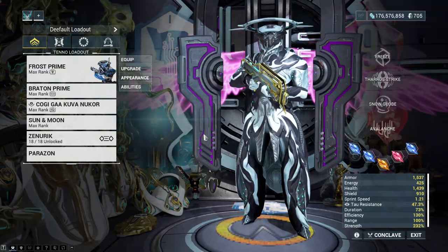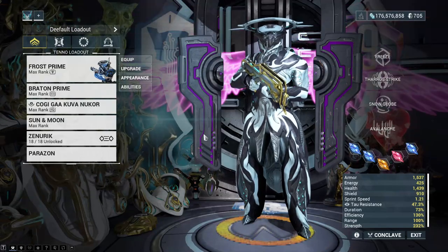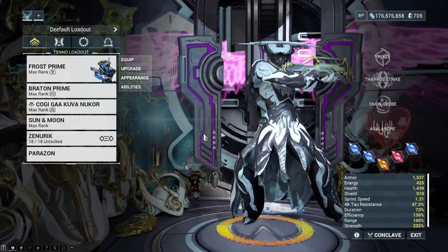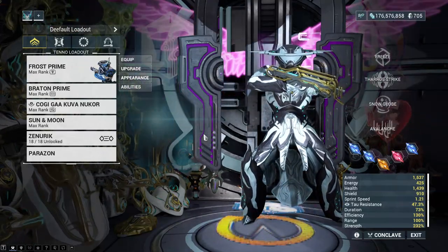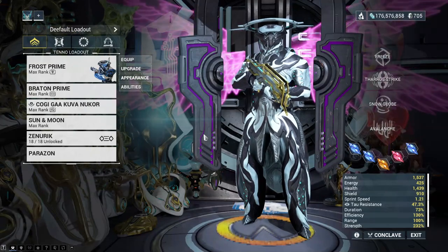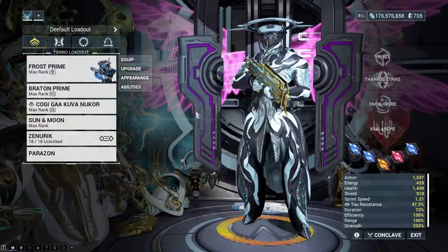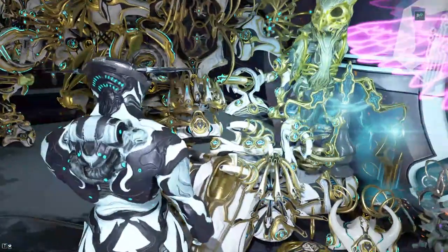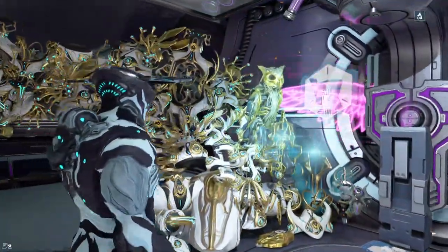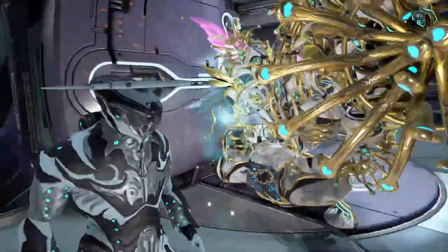Finding somewhere to put it can be slightly frustrating because obviously you want it somewhere that's kind of hidden but not hidden. If you could interact with it, what I would love to do is sit it next to the foundry, so every time you go past it's just there. Mine will probably spend the rest of its life in the top left-hand corner of the screen, sitting on top of the Ayotan sculptures, which is quite a nice place for it.